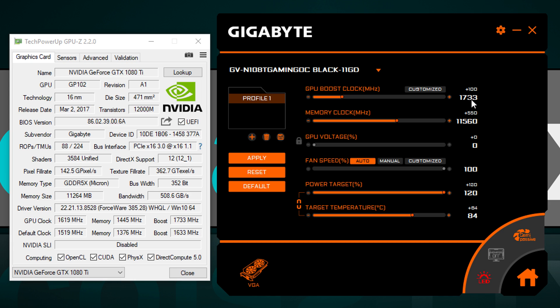What turned out to be stable for me was an increase of 100 MHz on the GPU clock and 550 MHz on the memory. Of course you have to increase the power target, which I set to the maximum, so 120%. Everything else remains untouched — no voltage increase, no custom fan curve whatsoever.